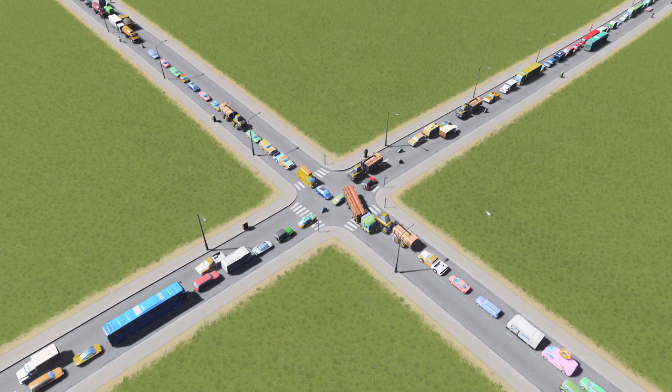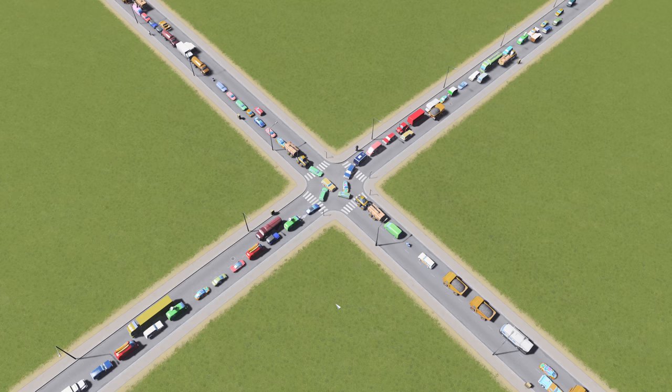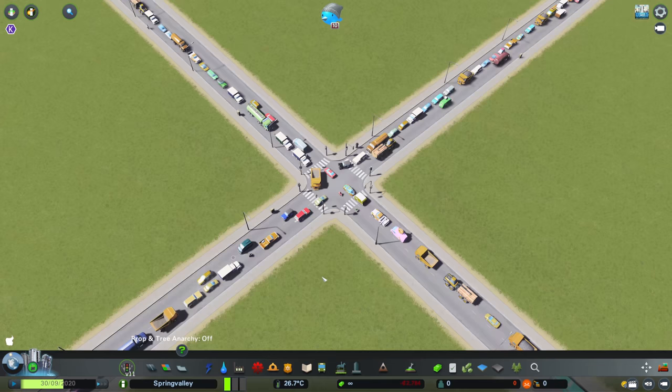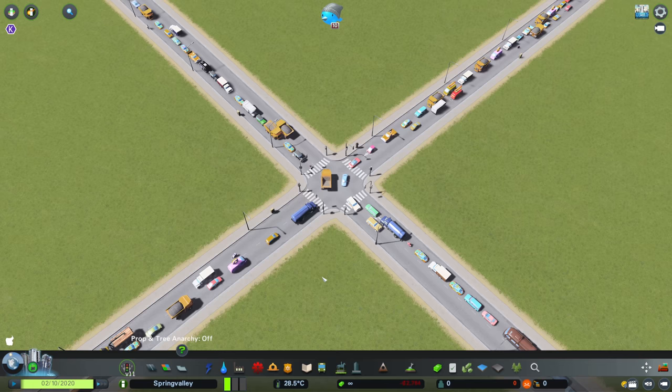Let's start out with this simple little junction here. We've got four roads heading into each other and the traffic is horrendous. What are some simple things that we can do to help this traffic flow better? Well, one thing you could do using the built-in in-game tools is just add a traffic light to this junction. That will help the traffic move ever so slightly better than it is at the moment. Everybody gets a turn at going, but still pretty slow.